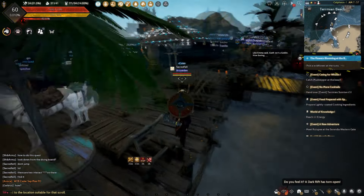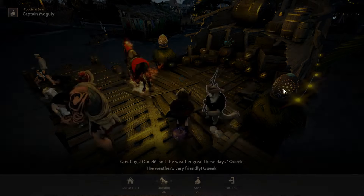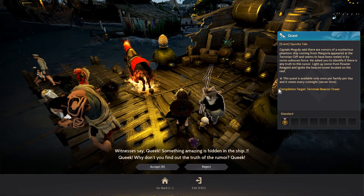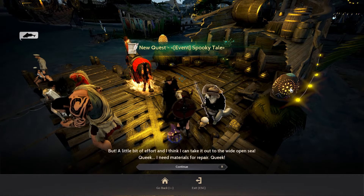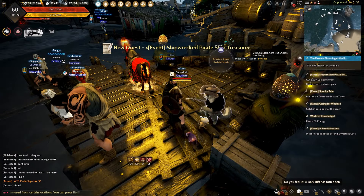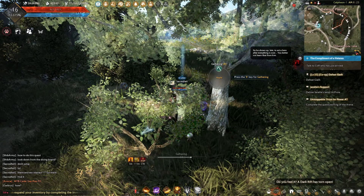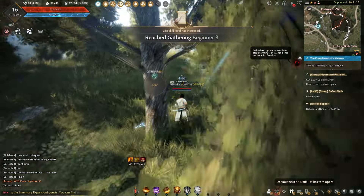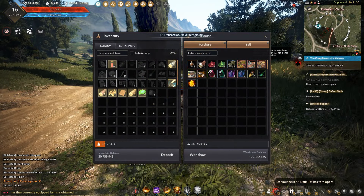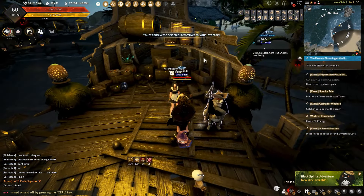Just ahead, go to Captain Muguli and talk to him to get the next quest. He offers 2 quests — the first quest, Pookie Tail, is what we want. The second quest, Pirate Ship Treasure, is something you can do if you want to get the Pirate's Artifact. To get the Pirate Artifact, you can switch to another character and chop some trees, since the trees at Termian Beach are far away and a waste of time to travel back and forth. After chopping trees, put the logs in the marketplace and switch back to your character, then get the logs and hand them over to complete.